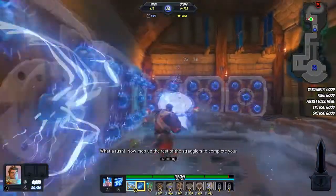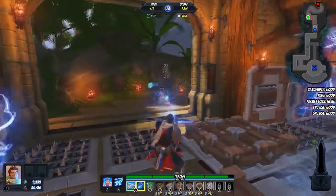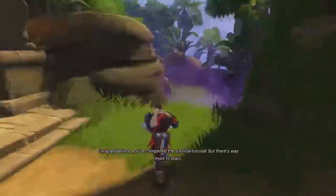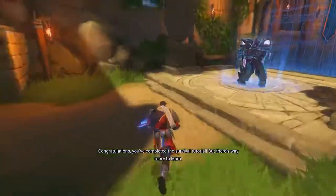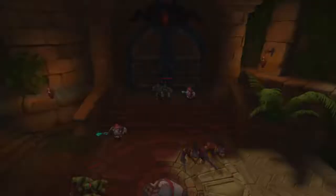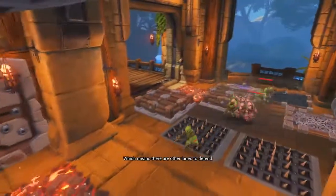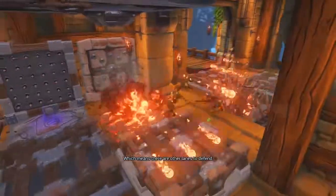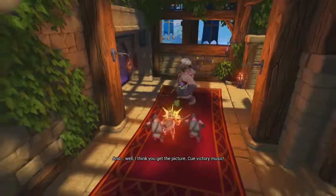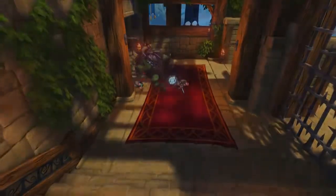What a rush! Now mop up the rest of the track to complete your training. Congratulations, you've completed the survival tutorial — but there's way more to learn. Minions can spawn from more than one spot on the map, which means there are other lanes to defend. There's also enemy heroes, bosses, and well — I think you get the picture.